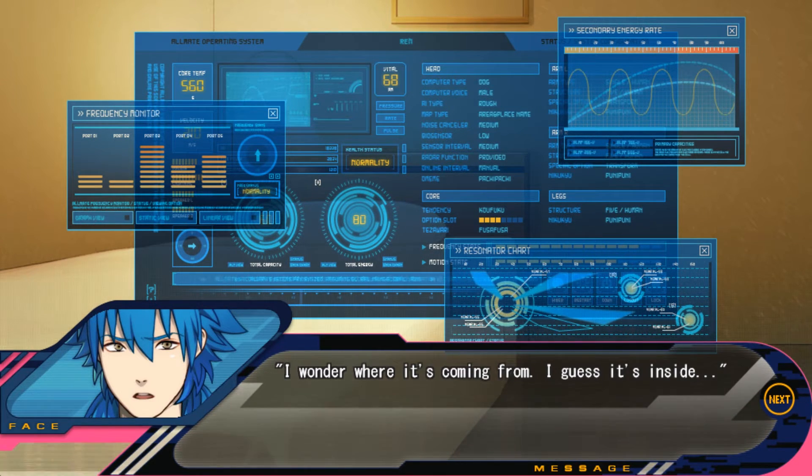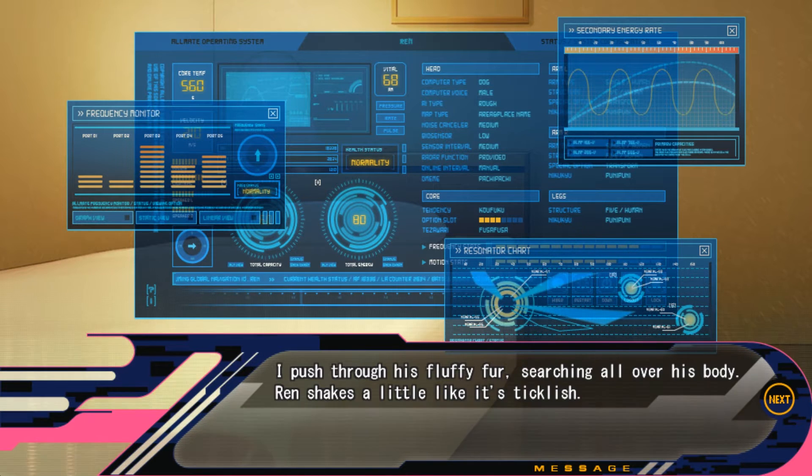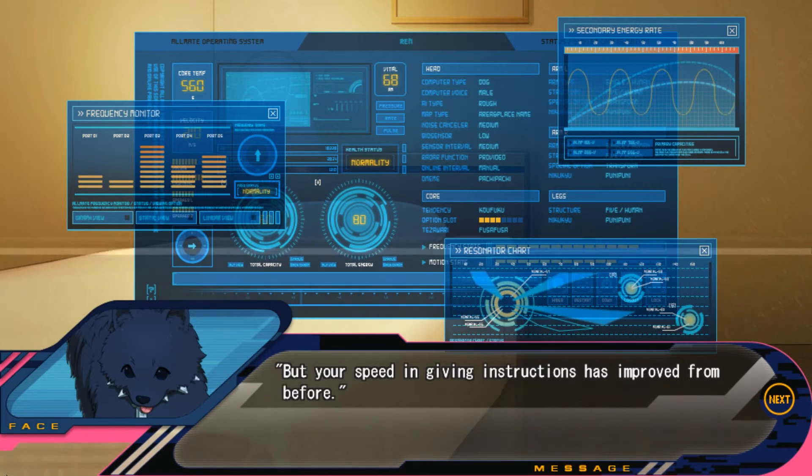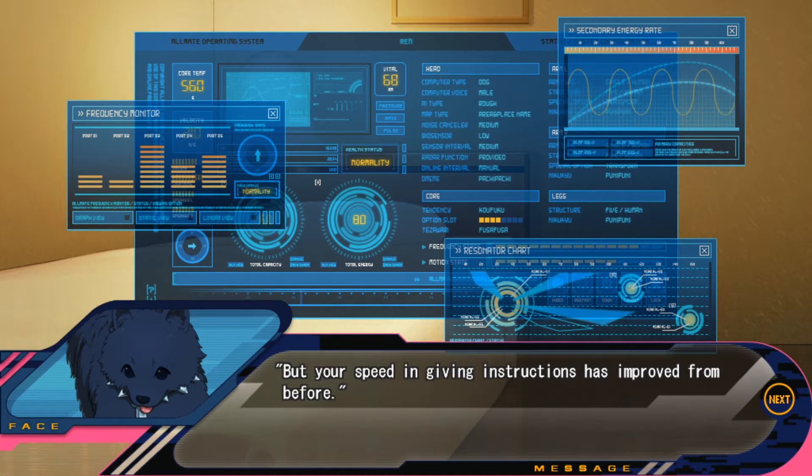I wonder where it's coming from. I guess it's inside. Ren's breathing is back to normal compared to before, but I can't let him go just yet. I push through his fluffy fur, searching all over his body. Ren shakes a little like it's ticklish — are robots ticklish? Nothing wrong on the outside. I need to be more careful. But your speed in giving instructions has improved from before. I guess that's because I'd done Rhyme before. It doesn't feel real, but maybe my intuition came back or something.